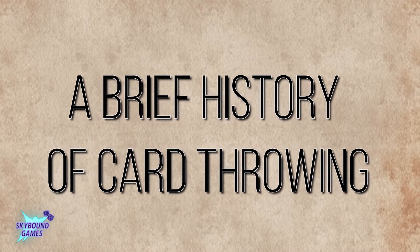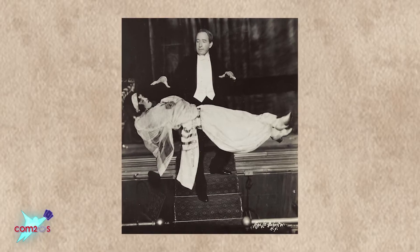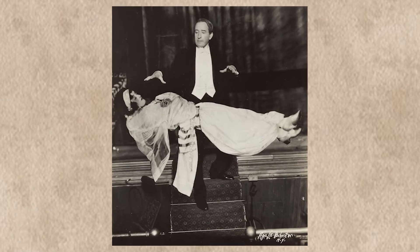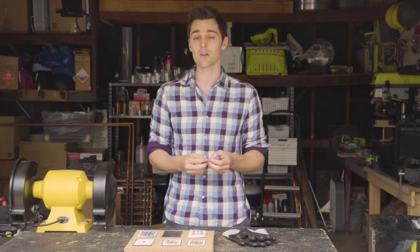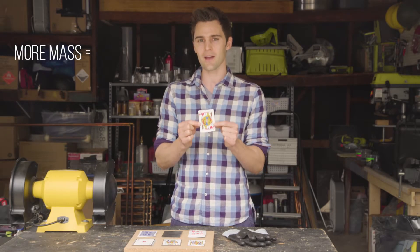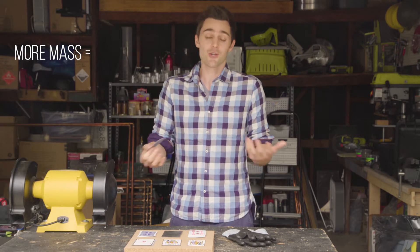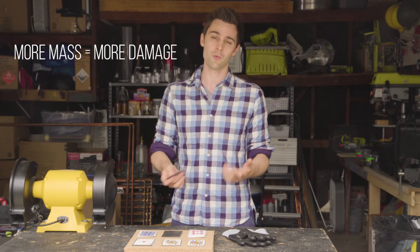The whole card throwing thing came about as a card trick for magicians doing shows on stage. They would throw the cards and cut small things like paper — something with very little mass or weight. What's interesting is that if you throw a card with enough force, it'll actually stick into something like foam — something that's non-dense. So if we increase the mass of the card, it should theoretically stick into things more durable than foam or wood.